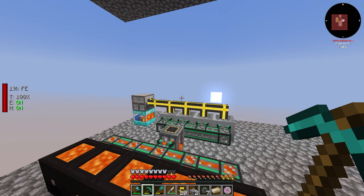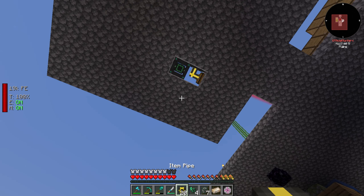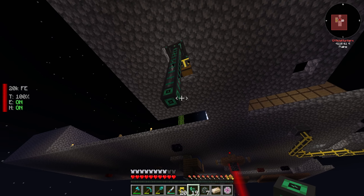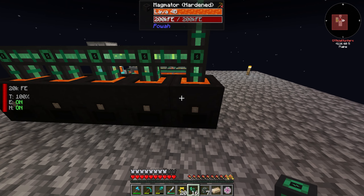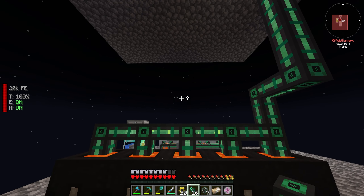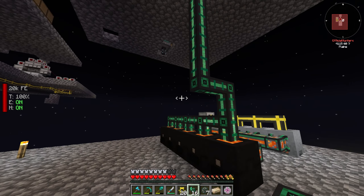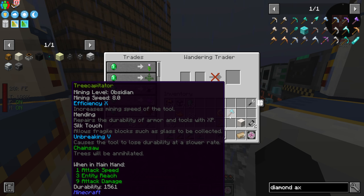I need a bit more universal cable to run this up and connect everything. Now this is generating lots and lots of power - each magmator is generating about 800 RF/tick. That works out to about 4000 RF/tick between all five generators, which is not too bad for now. It's not crazy, but it'll do us plenty. Also, I finally got a silk touch book from the wandering trader - it has silk touch, efficiency 10, mending, unbreaking 5, and chainsaw!